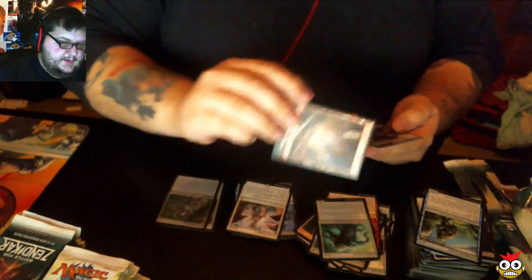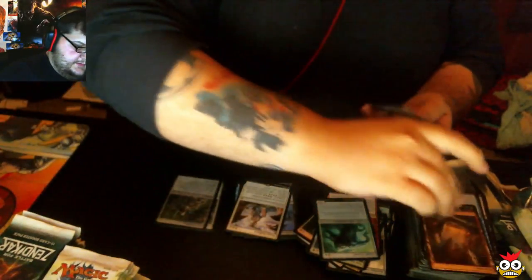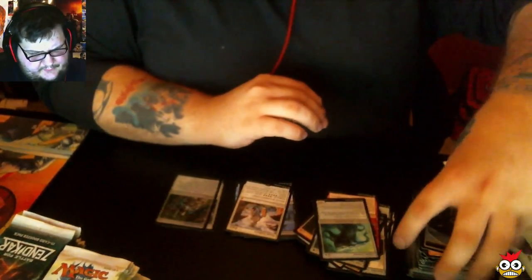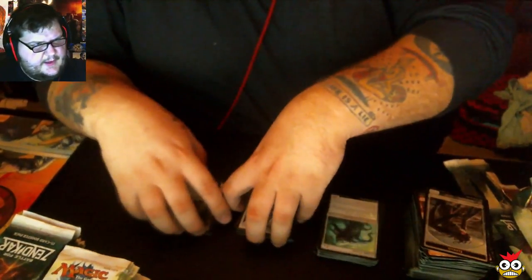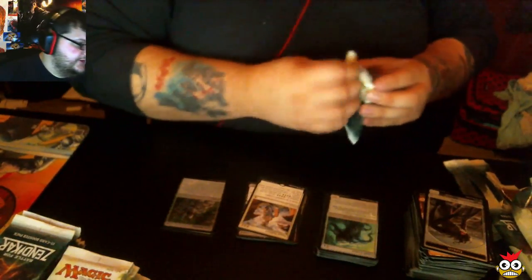Here's a Mountain — a pretty mountain. And our token is an Eldrazi. I want to show you guys a little bit of everything while we're on this — I don't think I've shown you guys all of the lands yet. Let me show you guys all the lands.